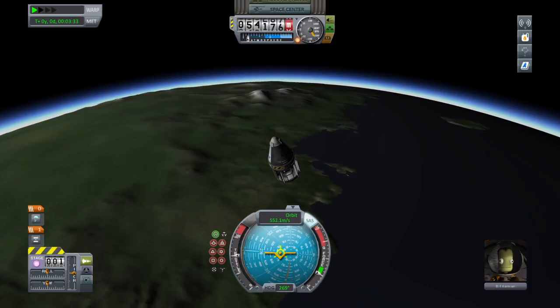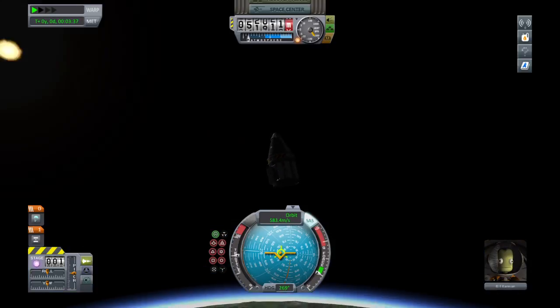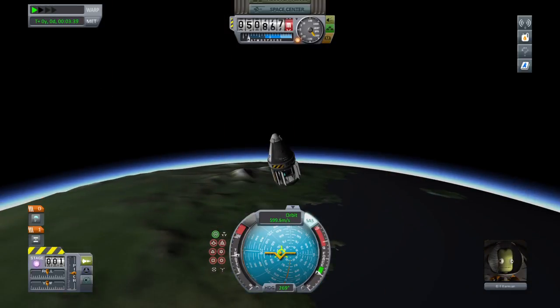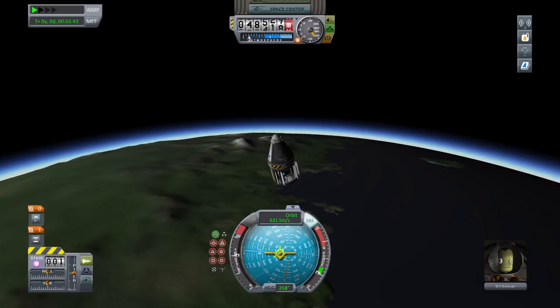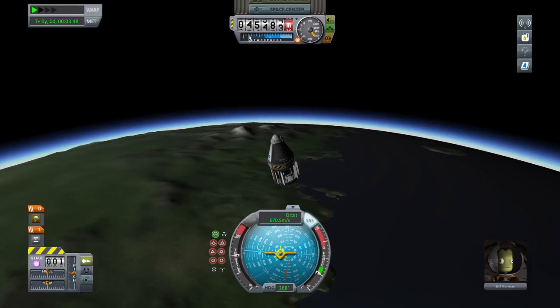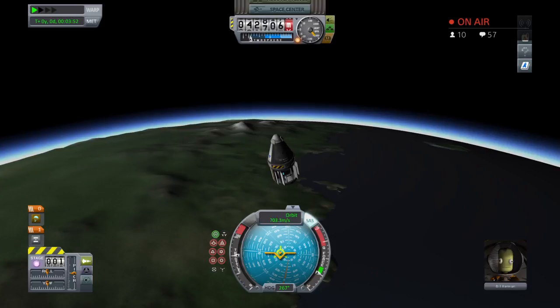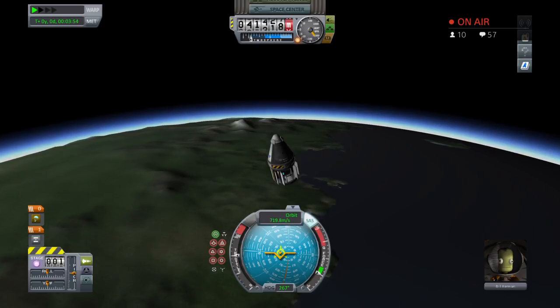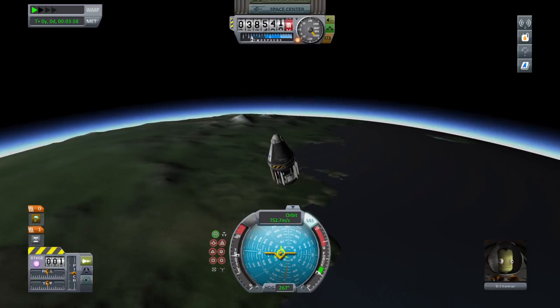I'm going to try to keep face down so I can close those hatches. I guess it doesn't really mean anything — it just means the science is deployed, hatches open or not doesn't matter. I usually enter without the SAS on because the capsule corrects, but with this thing on it, I don't know.